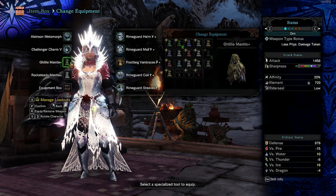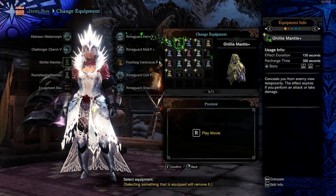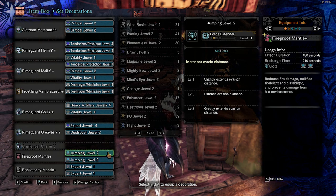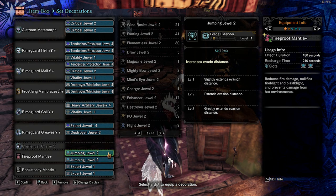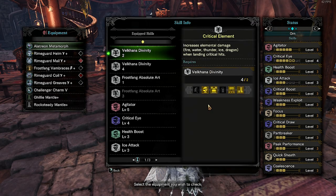In phase 1, bring Gilly and Rock Study Mantle Plus. In phase 2, replace Gilly with Fireproof Mantle Plus. Here are the decorations — pause if you want to see. Insert 2 Jumping Jewels in Fireproof Mantle and 2 Goblet Jewels in Gilly Mantle. The skills should look like this — again, pause if you want to see.